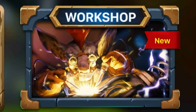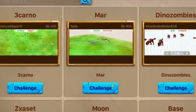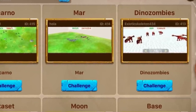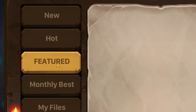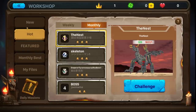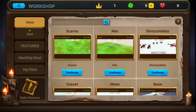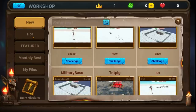Here in the campaign, there's actually a campaign workshop, which means that you can battle other people's campaign creations. We've got a new section — a hot section, featured, monthly best, your own files. This is cool because this means it's probably going to come to Steam Workshop at some point on PC.